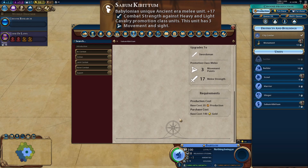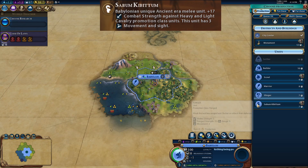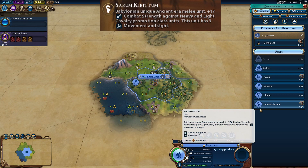Like the scout, it has no maintenance cost. Compared to a warrior at 40 production, the Sabom Kibitim costs 35 — very close. But with extra sight, extra movement over the warrior, only 3 less combat strength, and that plus 17 against heavy and light cavalry, it's a great unit. There probably won't be many instances fighting heavy and light cavalry — maybe in a very early war, or most likely against barbarians that have horses nearby.